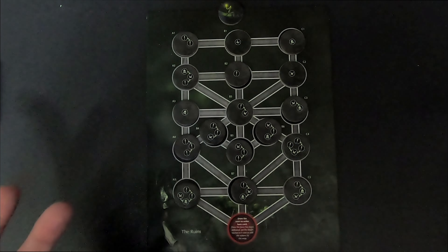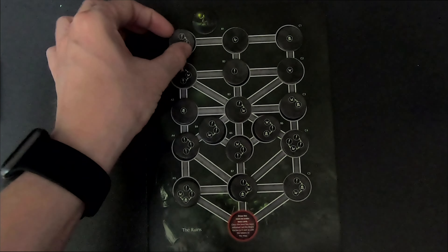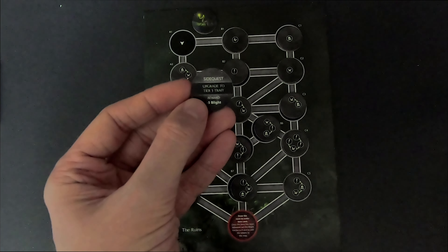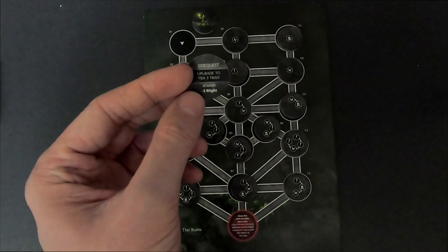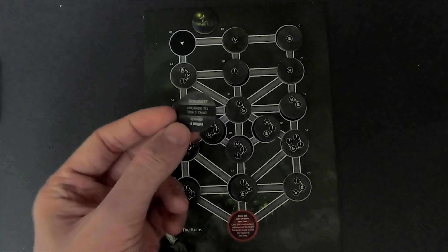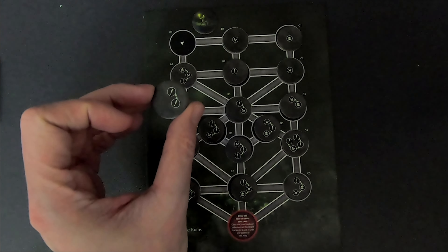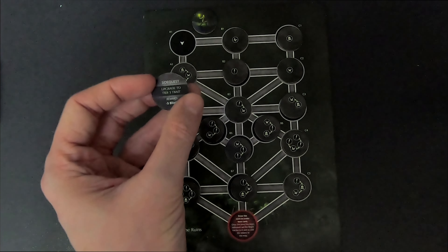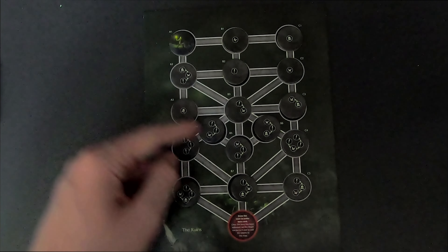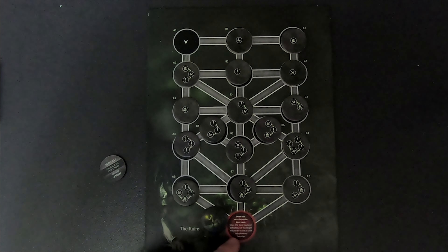Once you choose a track — say the double-event path — you can decide whether to pursue the side quest shown (for example, upgrading to tier 3 traits for a reward of minus five blight). After resolving the icons you increase your blight by the number of icons on that token, decide whether to keep the side quest, and then advance to a connected token on the next row. You follow the lines until you reach the end and fight the boss.